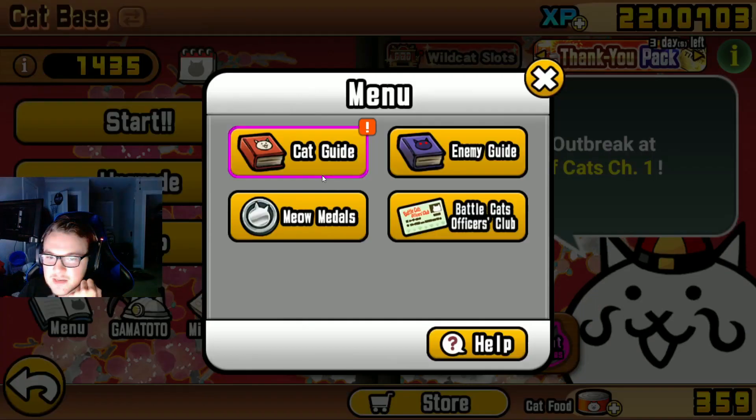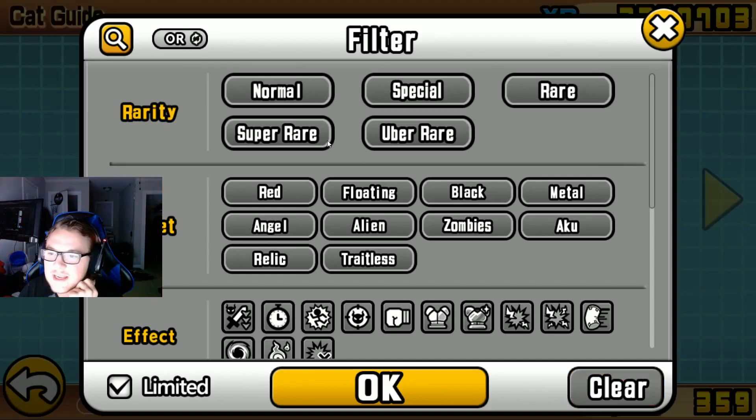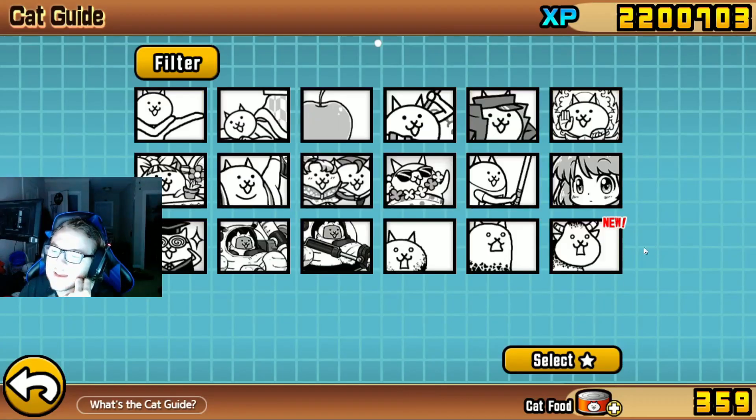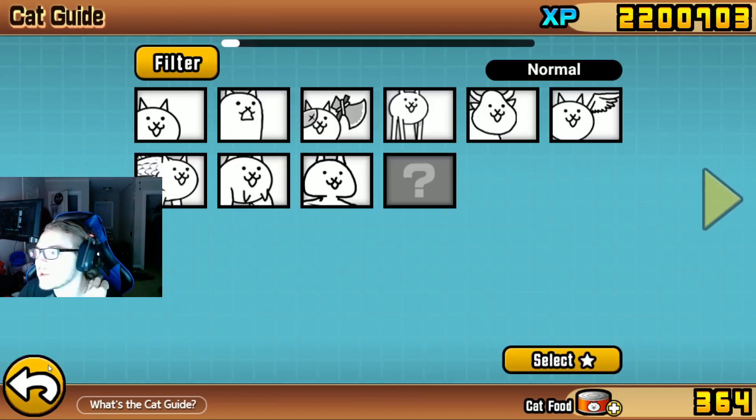I'm not going to use Crazed Cow right now — I think I'm mainly going to use him for speedrunning stages and also especially when I get him to Lion form. That's going to be really nice.